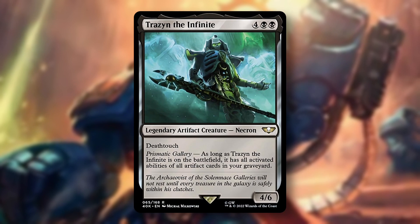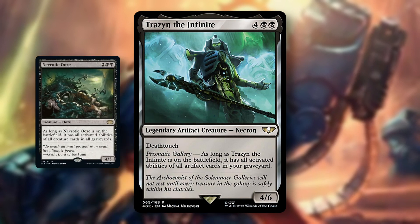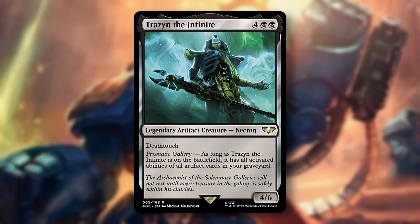Number 5: Traitor of the Infinite. This 6 mana 4/6 Mono Black Commander with Deathtouch has all the activated abilities of all artifacts in your graveyard. We all know Necrotic Ooze, and Ooze is probably the better choice, but Ooze can't be your commander, whereas this card can. There are probably a bazillion combos you can put together in your graveyard.